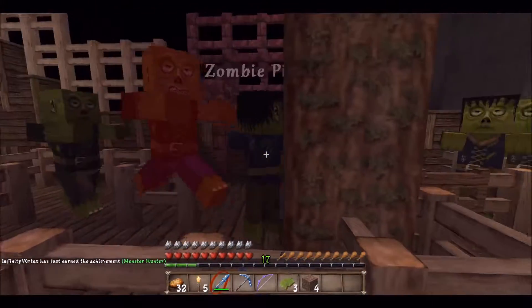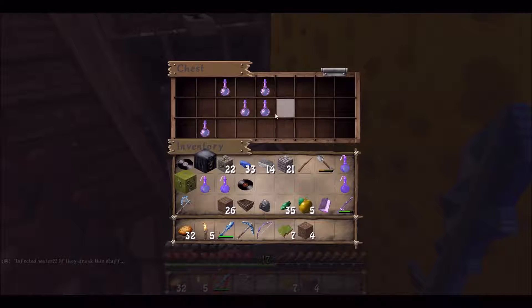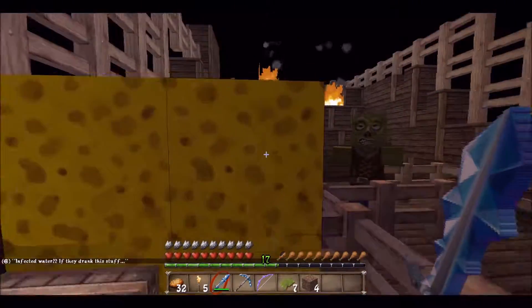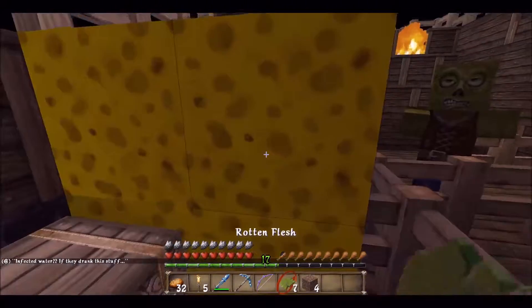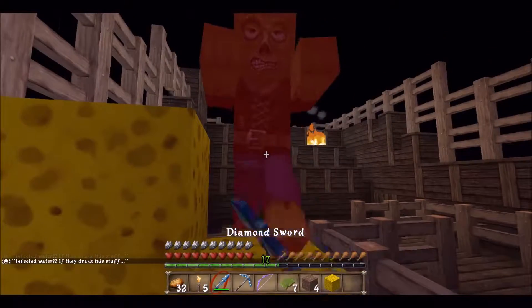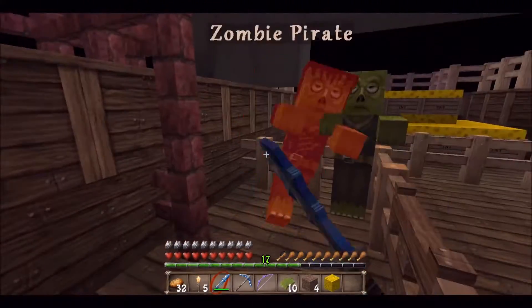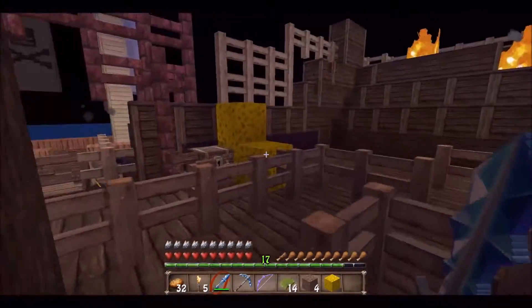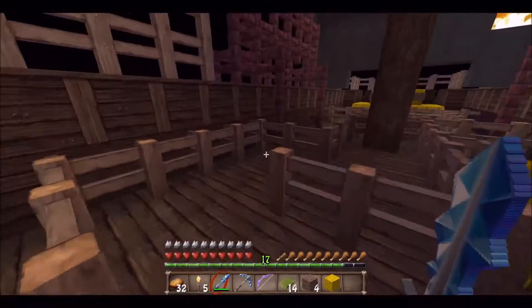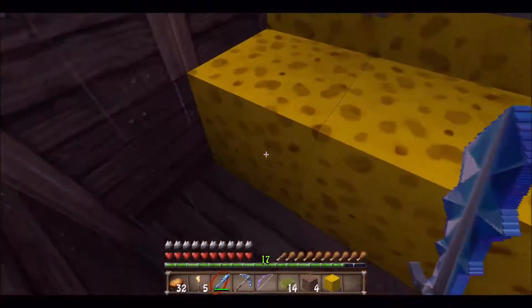Look at that — that's so convenient. Look at all these stupid zombie pirates — they are scrubs, and these are like the first enemies that we actually killed. Would you look at that infected water? Those aren't splash potions though. I don't think poison is any good against them, so screw it. What does it say — infected water? If they drank this stuff... is that implying I should drink it? Because I don't think I want to. At least we finally killed our first monsters. That was like... that took a huge turn. It was so calm — just trading and farming — and then all of a sudden we're killing zombies and blowing up zombie pirate ships.